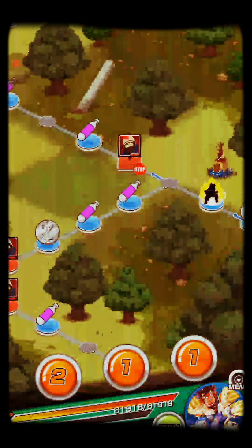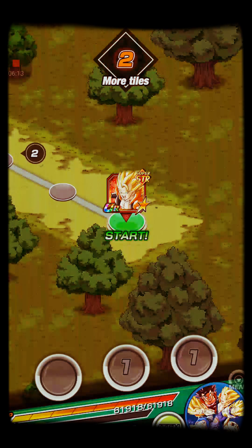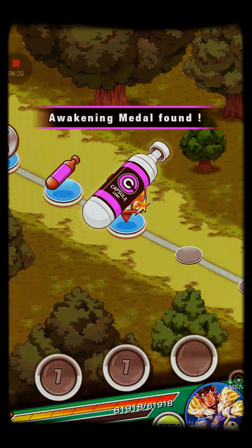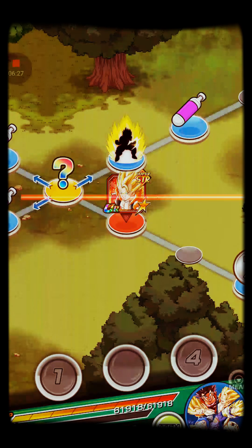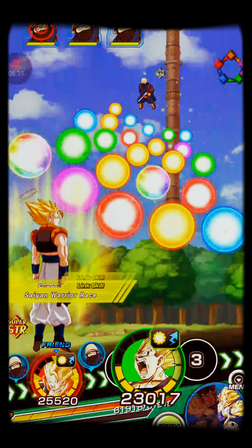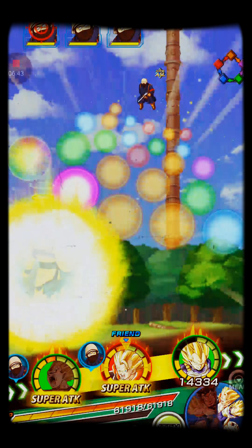We're gonna go straight to the leader — oh wait, we can't, we gotta get all the way up there first. We're gonna fight him so we can get this fight out of the way. That way, when we get to the boss, we can just do one super and finish the fight. Let's see if he wipes out the entire field in one attack — that should be what he does.